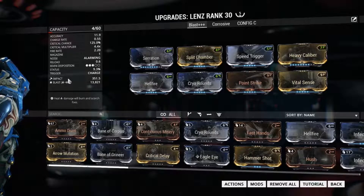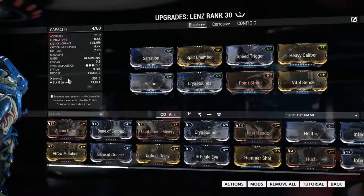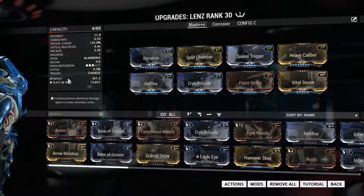Its proc comes in two waves. First, cold damage, slowing everything — including yourself — for 6 seconds, and then the blast proc moments later that does the heavy damage, including to yourself. The color of the bubble changes based on the energy color you selected.